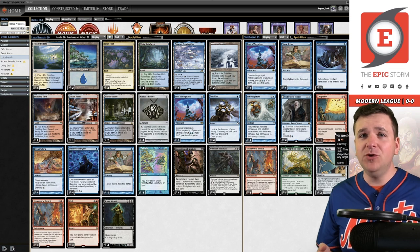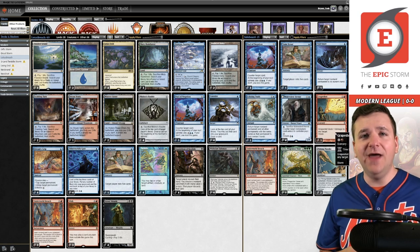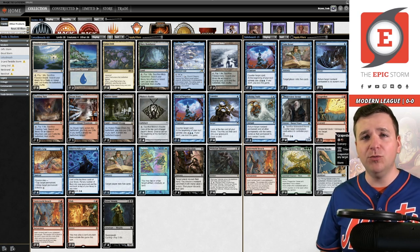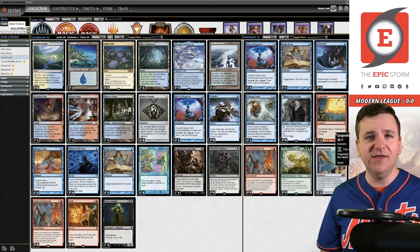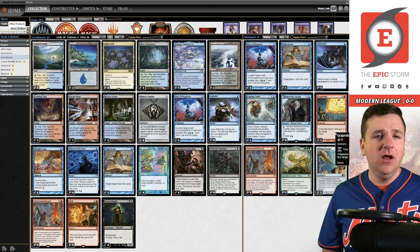The second reason is Heliod Company doesn't really see play anymore, so you're not really concerned with infinite life. If that is a concern, my honest recommendation — and I don't mean this to be funny — get good. That deck is not very good against us; we're faster, more consistent, more disruptive. You can beat that deck without a crutch in your sideboard. The real reason I prefer Grapeshot: I do not want to lose to Dress Down when I could just play Grapeshot instead.